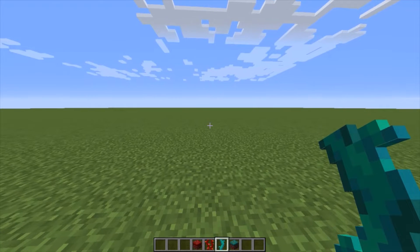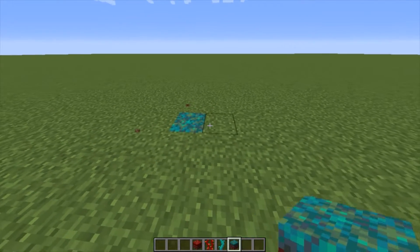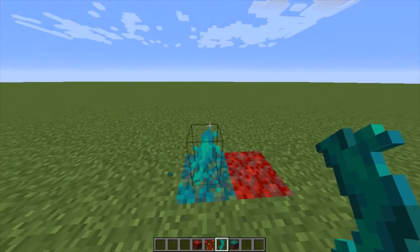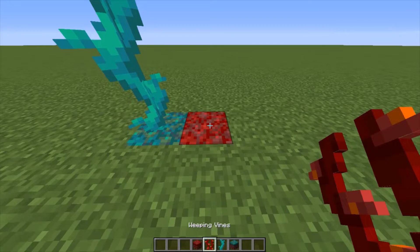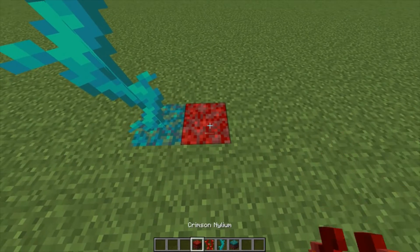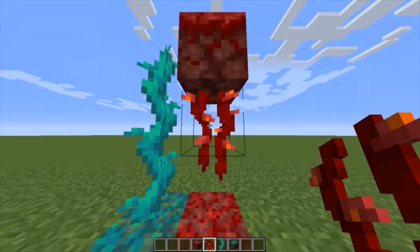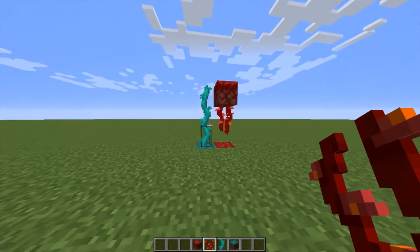Number five. In a recent addition to the snapshots, there is a new type of transportation upwards — I call it a new form of ladder. There are the twisting vines, which you can climb up; it's kind of like Jack and the Beanstalk. And there's also the weeping vines, but as you can see here, I cannot put it on top of the block, so I must break these and put the vines here. These are also able to climb up. It's not the best demonstration, but that is something you didn't know.